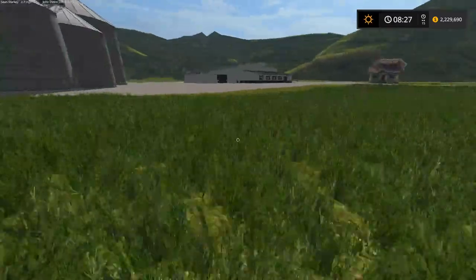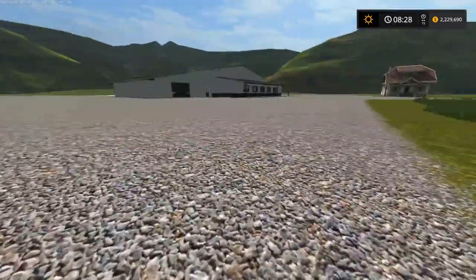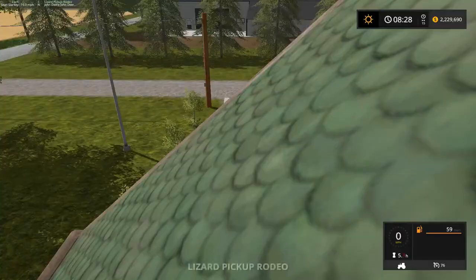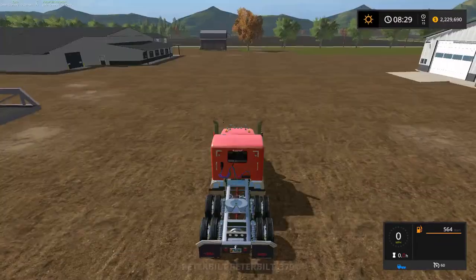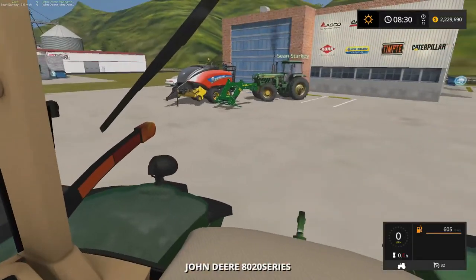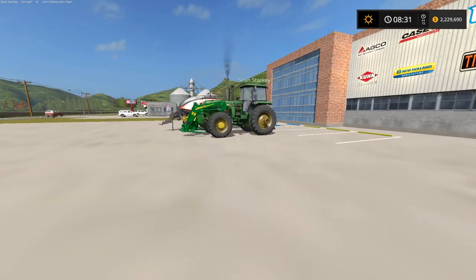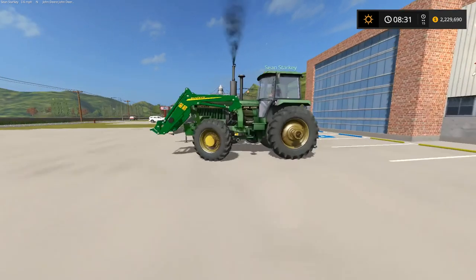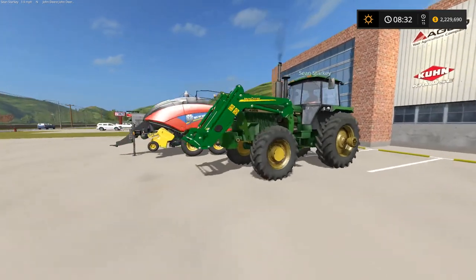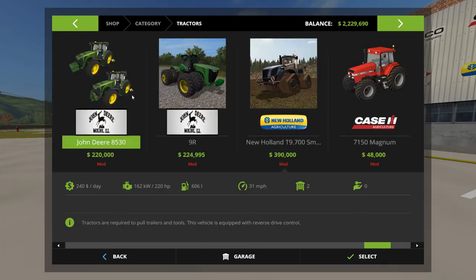I'll make a little bit of money on the hay. Did you figure out how to adjust prices on the hay? I didn't — I looked in the user attributes and the XMLs and everywhere but I couldn't figure it out.